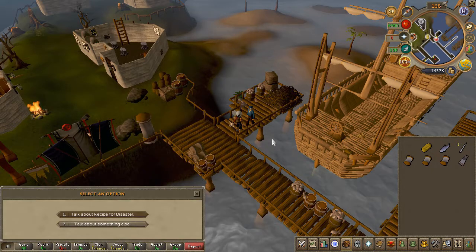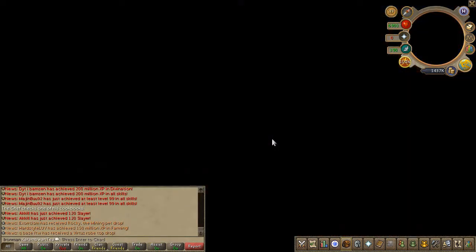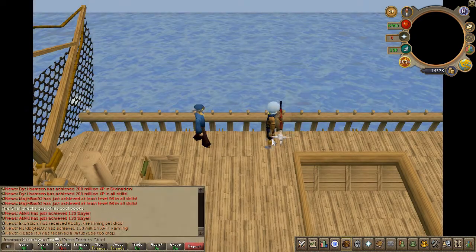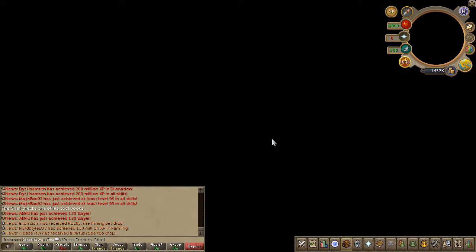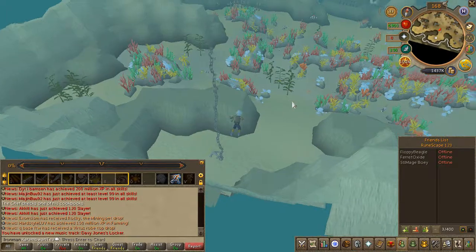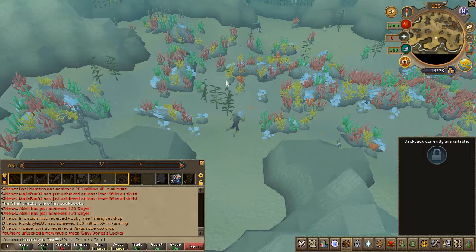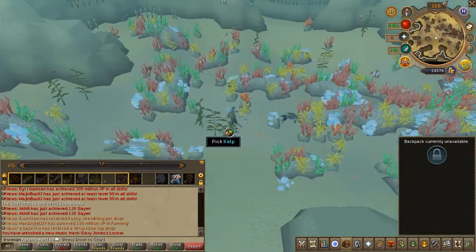Once you're ready, speak to Murphy and choose the first chat option for both prompts. Now that you're underwater, head north and pick up a few pieces of kelp — I only picked up 3, but if you have a low cooking level you might want to pick up a few extra.